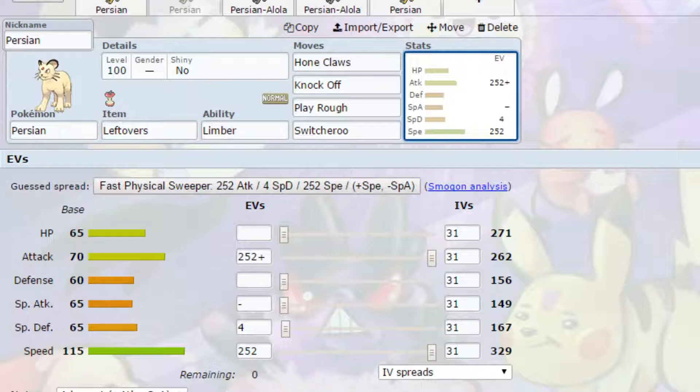Leftovers is healing you up because you do have to set up Hone Claws initially. We've got Knock Off to get rid of items and to be super effective against Ghost types. Play Rough is a powerful Fairy type attack. You can always run Body Slam if you want, which can paralyze the opposing Pokemon. I've also put Switcheroo on here so you could potentially set up a couple of Hone Claws and then Switcheroo your Leftovers onto an opposing Pokemon, possibly picking up a Choice Band or Choice Scarf — Persian is going to look a lot better and could end up doing a sweep.